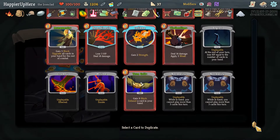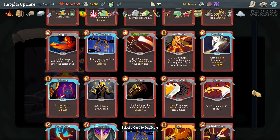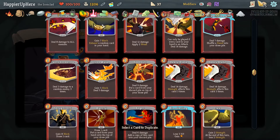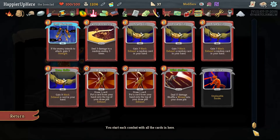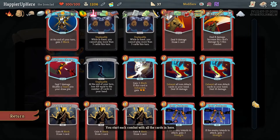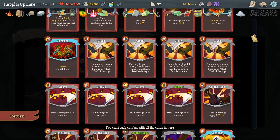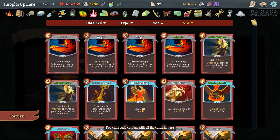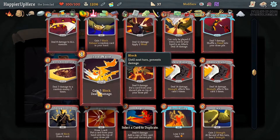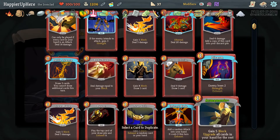Maybe I should duplicate something I already have three copies of and want a fourth of - like Heavy Blade. Actually maybe Spot Weakness. Let me do Spot Weakness since I want to duplicate an upgraded card. Actually True Grit - we only have four right now. Anything else that's already upgraded I want to duplicate? Another upgraded Armaments - let's duplicate one of those upgraded Armaments.